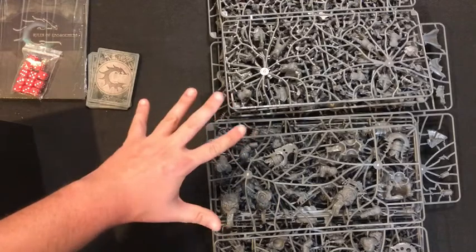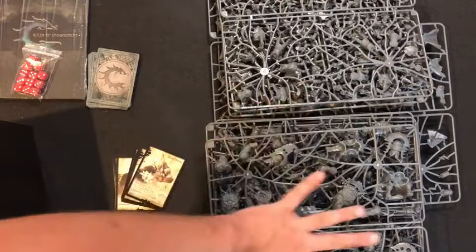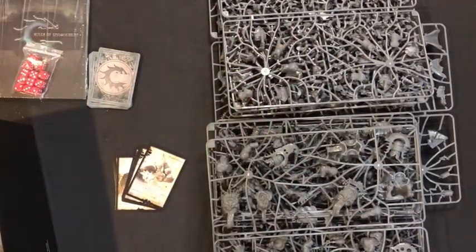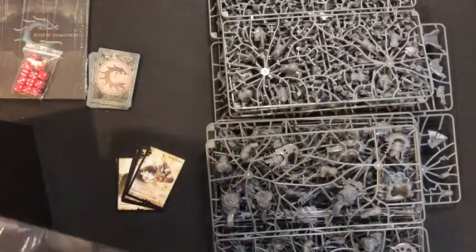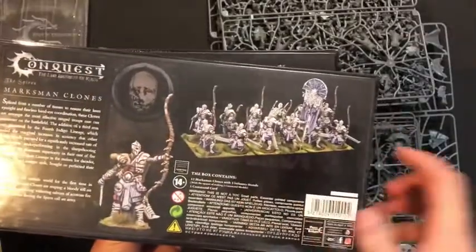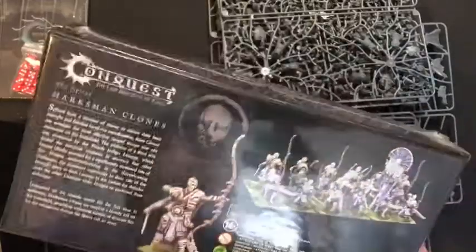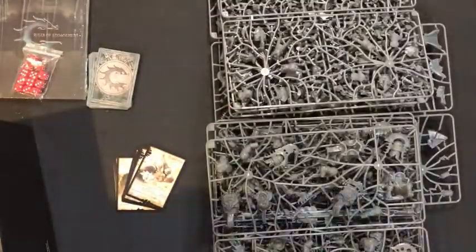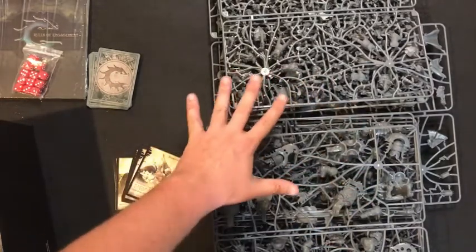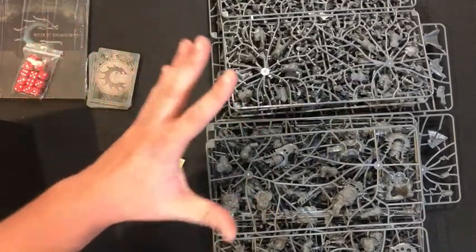If you're interested, Parabellum Wargaming's web store has a fantastic deal: buy the starter set and get these bonus units — the Marksman Clones, 12 in a box, and a box of the Steel Legion — which are about a $70 value. We're going to unbox these separately, but you get a ton of models in this kit for just a hundred dollars. They shipped really fast too.